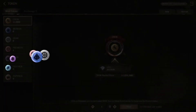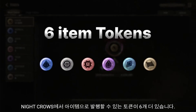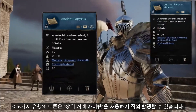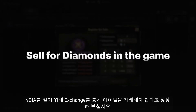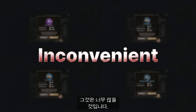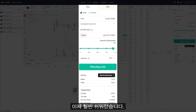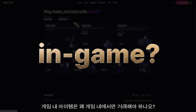Number four: minting core items into tokens. Other than CROW, there are six more tokens that can be minted with items in Night Crows — these are Morion, Gear, Promote, Tier, Feather, and Papyrus. These six types of tokens can be minted directly using main tradable items. Instead of having to trade items through the exchange to get V-DIA every time you want to mint CROW, you can mint these main items into tokens and trade them directly. Much easier!